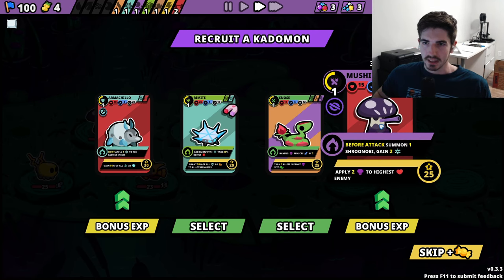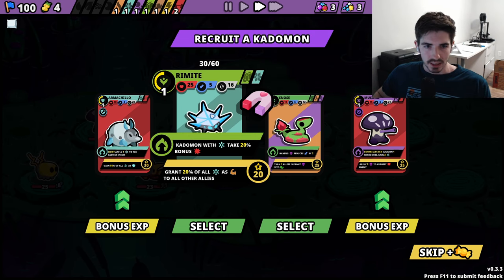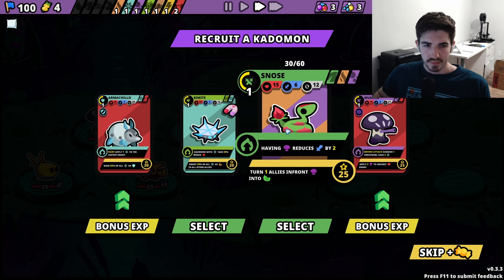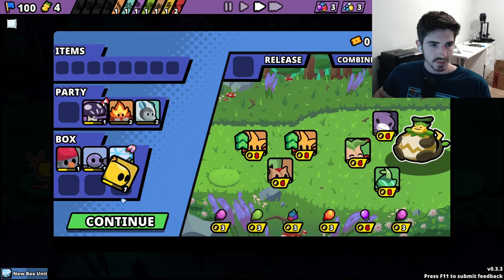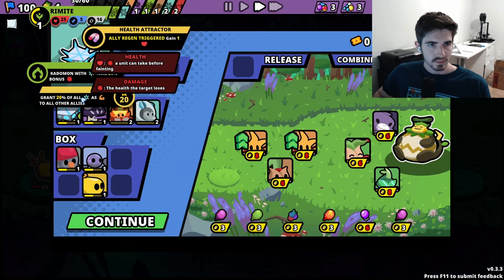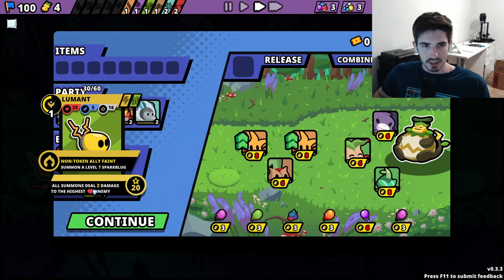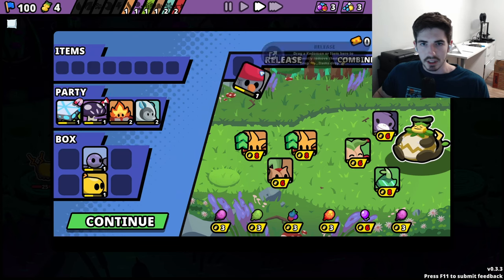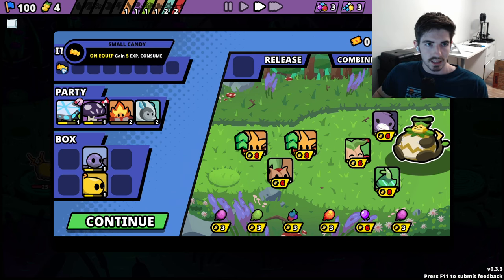How much do we want to invest in this Mushiki? We don't have a ton of support so I don't know how useful it's going to be. This is actually really good - match with the Armachio, let's try an ice build out here. Get rid of you. I don't think you're going to do a whole lot for us. You can release a unit to get extra gold and items - basically selling.